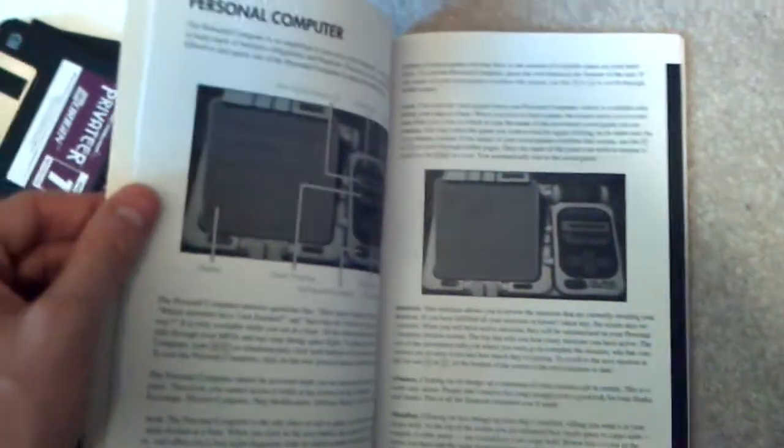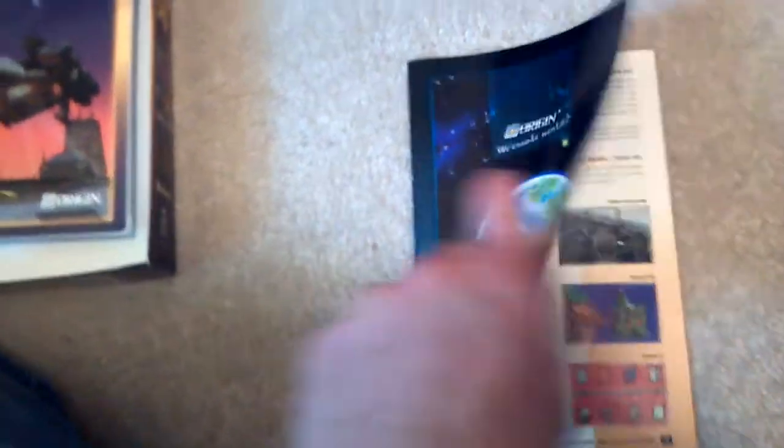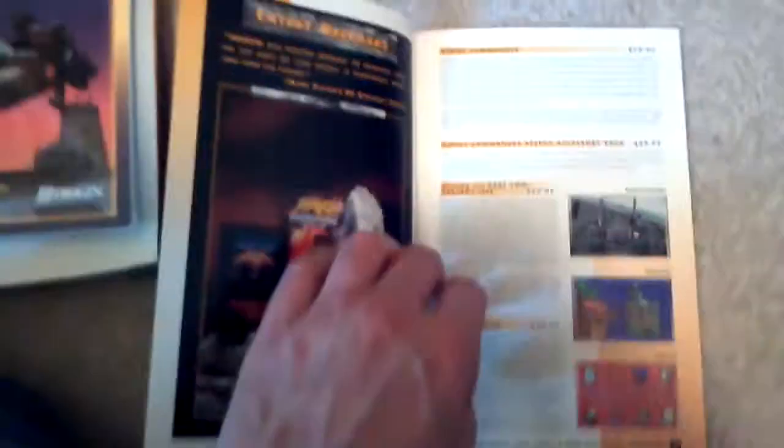That's the player's guide. We've also got a product catalog. This would be circa 1993, I think, is when this game came out — yep, right here, 1993, which you probably can't read there. So we've got 1993 Origin.